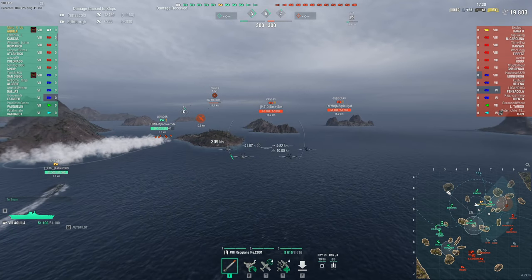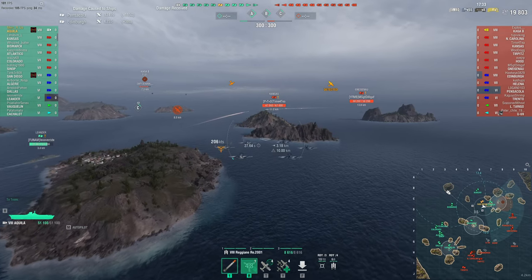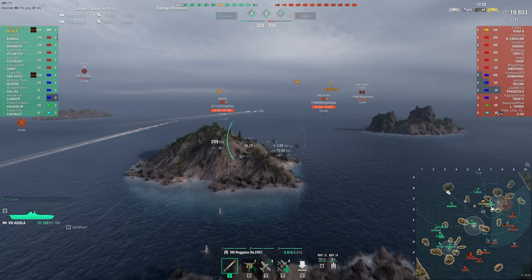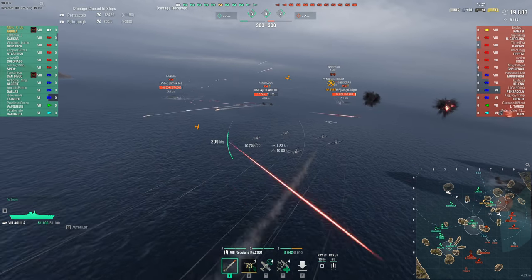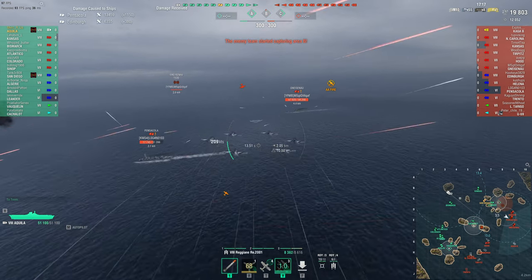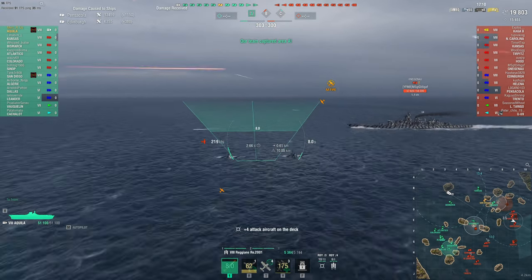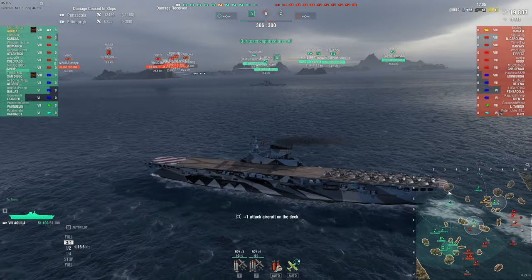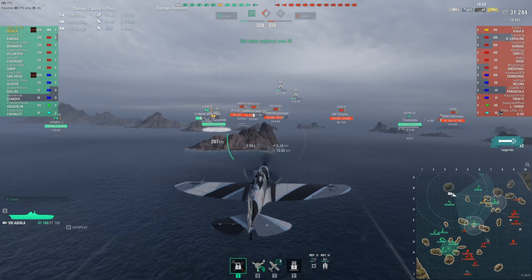Aquila is recommended if you like CVs and want something to change up the pace — that's the best way I can describe it. Fast planes but low health make it function similar to a German speed RU CV. You're basically going to be attacking once with a full strike. You could potentially get second strikes with the torpedo planes, but it's a little difficult, especially if you're flying into multiple ships. More often than not, it's going to be one strike.